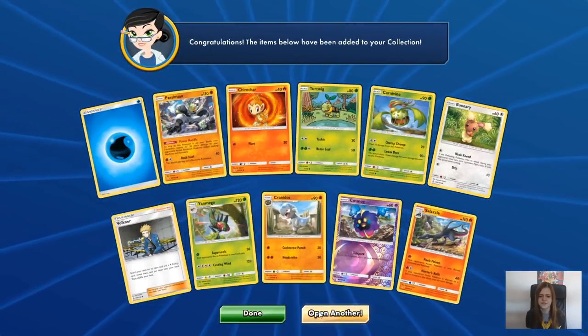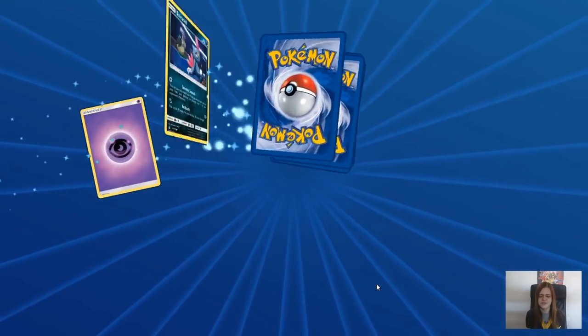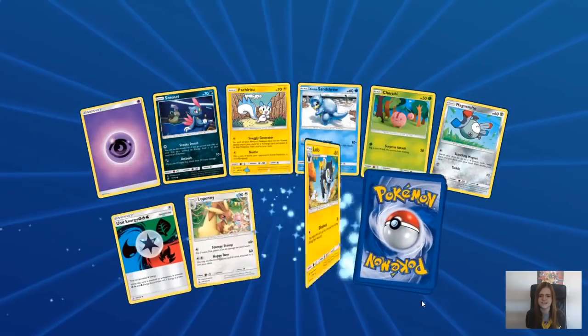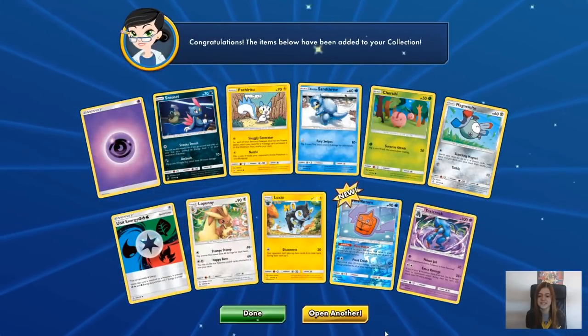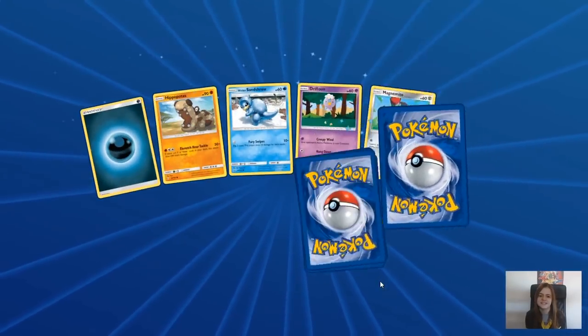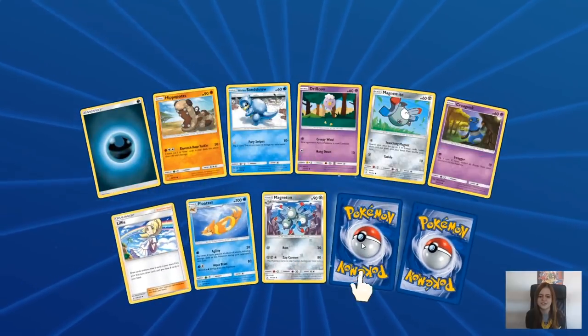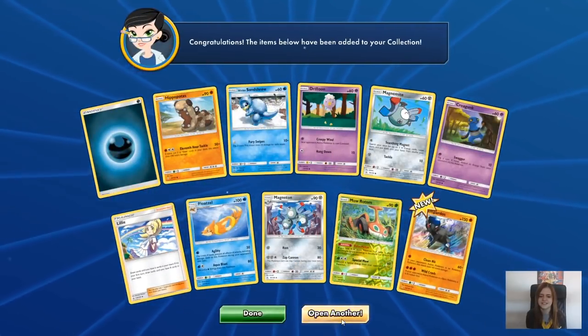A couple new ones. Amazed that's our first one of those. Wow, we're almost out - we've got 25 packs to go. Will we get any more hits? Come on, we need at least the Cynthia. I want to show off with a Full Art Cynthia online. Come on - Full Art Cynthia, Full Art Lily. I would be happy with Full Art Lily, because Lily is in a lot of decks that I have at the moment.